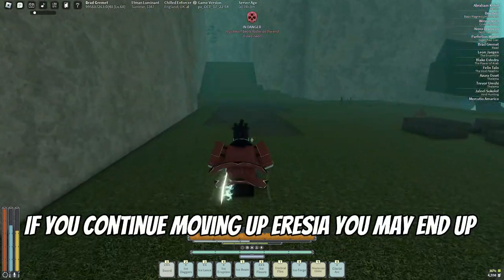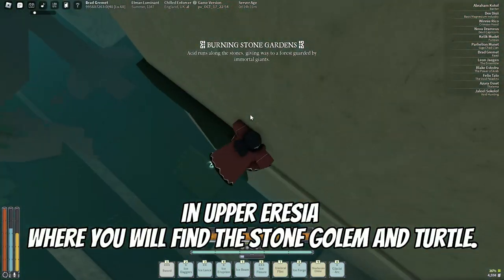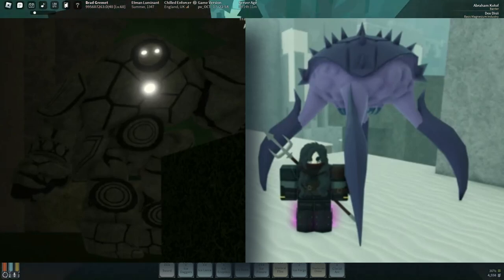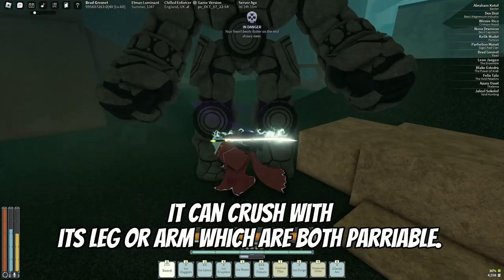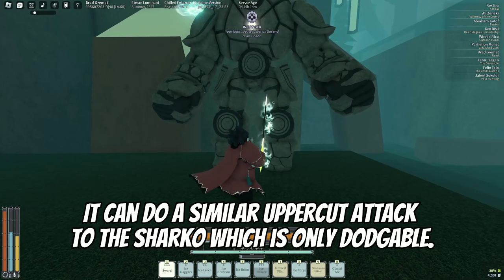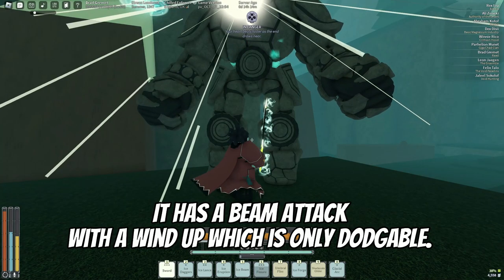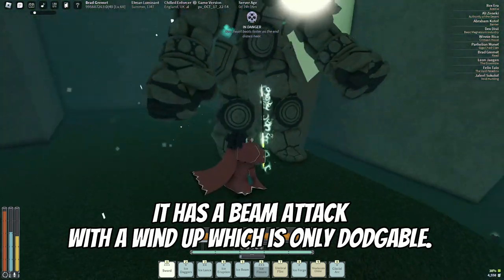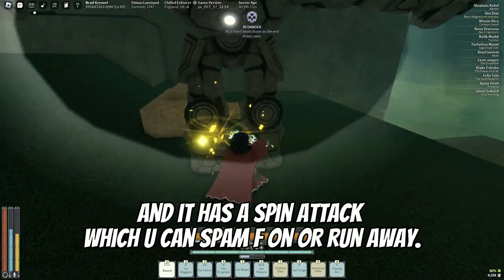If you continue moving up Oasia you may end up in upper Oasia, where you will find the stone golem and turtle. The stone golem has four attacks: it can crush with its leg or arm, both buryable; a similar uppercut attack to the Sharko which is dodgeable; a beam attack with a windup which is dodgeable; and a spin attack which you can run away from — I recommend running away.